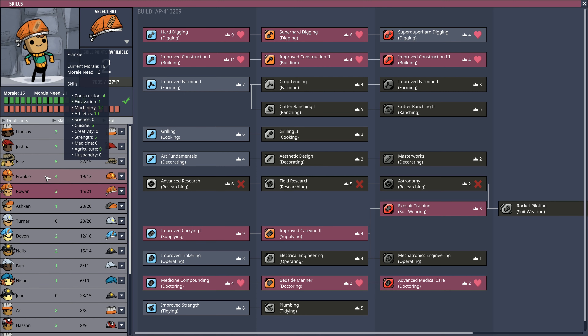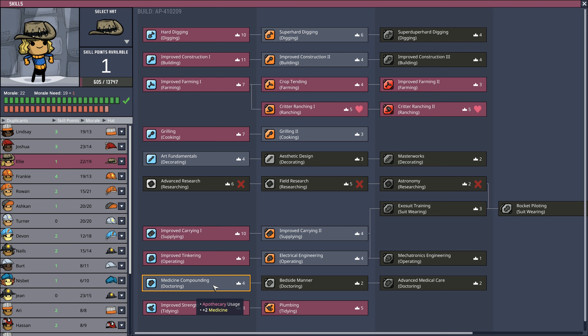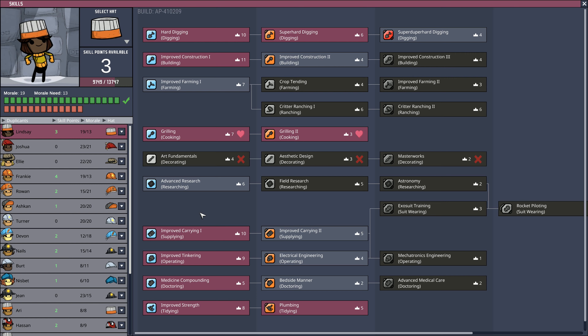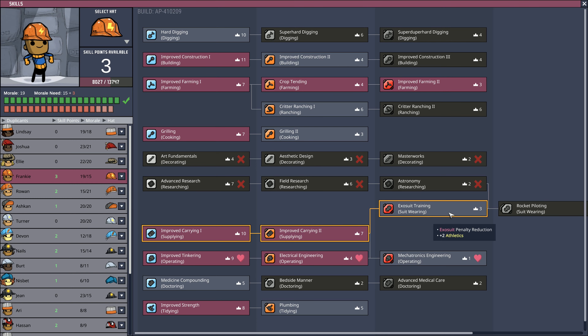15 out of 21 - your morale is terrible. Ellie's morale is finally on the rise - this is good, her morale has been a bit of an issue. She's able to learn five skills, so I'm going to go with basic skills for her: improved carrying, improved tinkering, medicine compounding. Joshua over here gets critter ranching and improved carrying. Lindsey gets fundamentals, advanced research, field researching, and the carrying skill as well. This is looking a lot better.